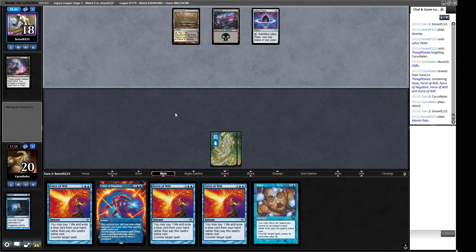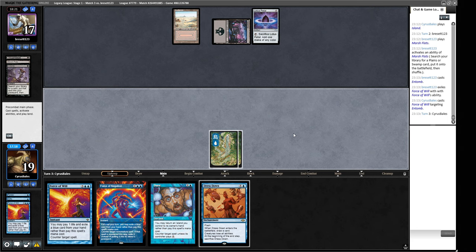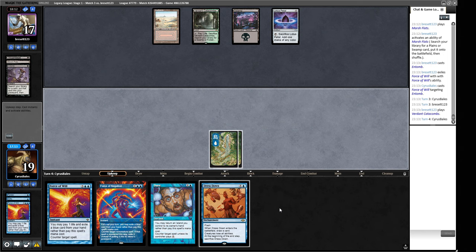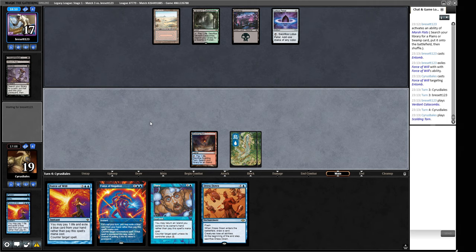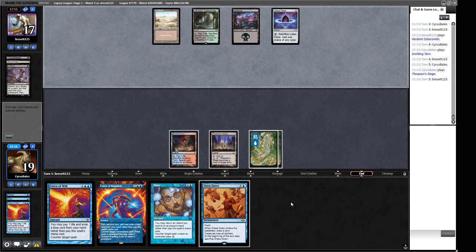So now there's a Dress Down on top of our library — we're going to be drawing that. Are we cycling this or are we just saving the blue card? I think we're probably just going to save it. We might need it to turn off a Bowmasters in an emergency. We can now hard-cast Force of Negation. No play from our opponent. Thespian Stage — I don't think we copy here, because that lets down our guard on the Force of Negation as a hard cast. We can hard-cast Force of Will and Force of Negation now. Our opponent is just going to keep drawing until they get enough disruption to overload us.